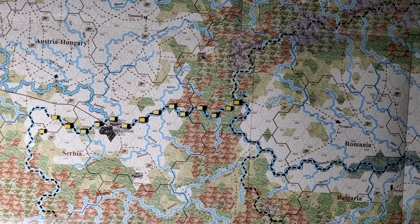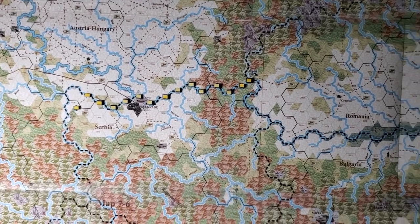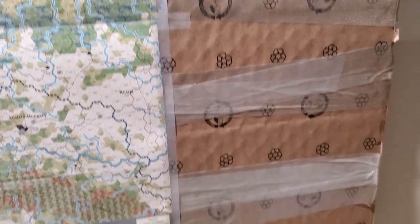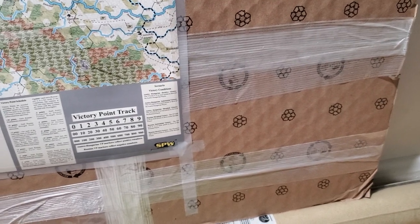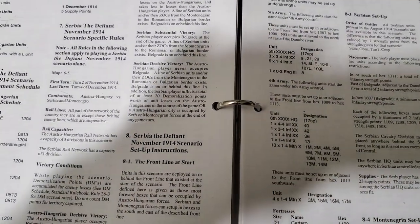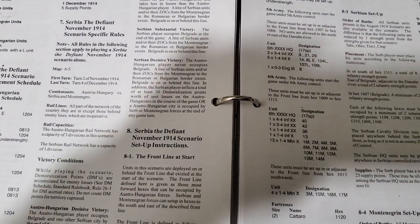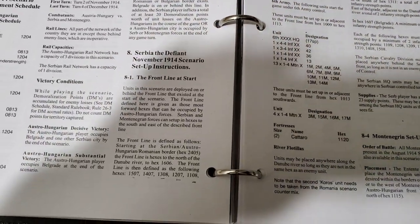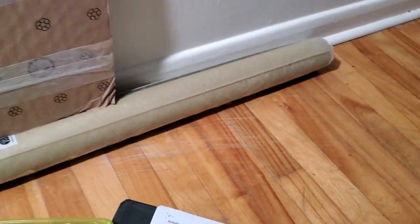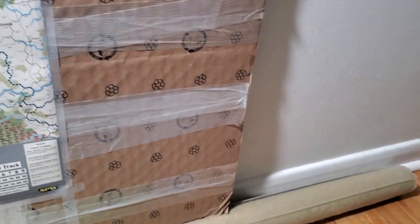This is the beginning of November according to Der Weltkrieg — look at this, it's totally cool. As you can see here, there are the November 1914 scenario setup instructions, so that's what I'm doing right now: marking off positions. I've not got too many to go, but that'll give me a good idea.